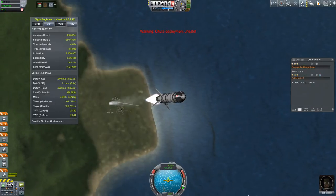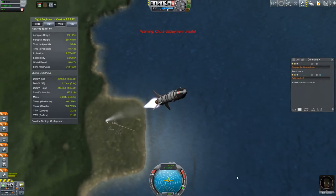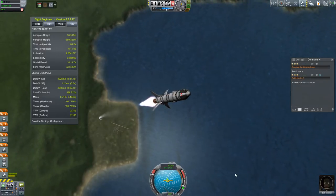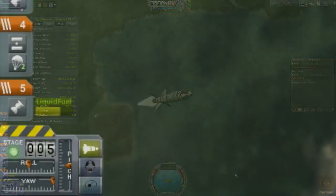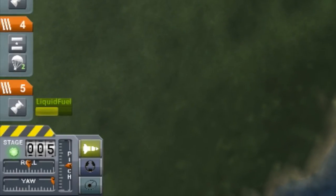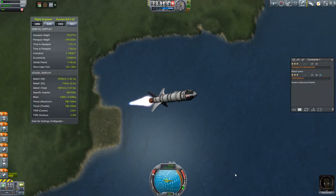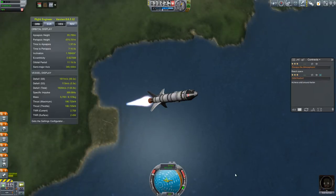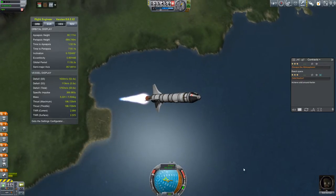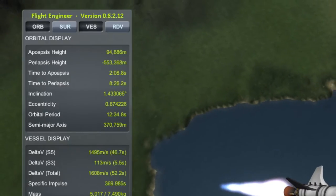Those were the solid rocket boosters coming off. Back to where I was. I should be actually pitching over further than this, but if you take a look, I have the yaw over as hard as I can go, which means I am holding down on that D button. The issue is once this thing is up to speed, those fins have no control surfaces on them whatsoever. This thing just wants to go straight. I was planning on cutting off at around 80 kilometers when my apoapsis gets up to about 80 kilometers, but I was concentrating so much on my flying that I shot right past it.